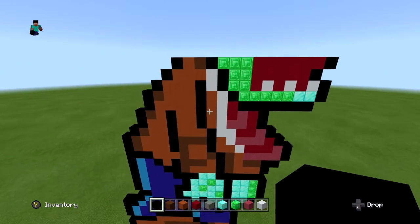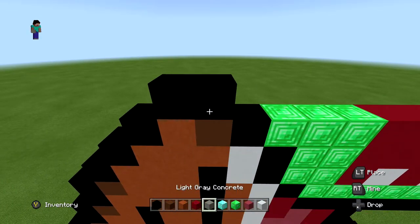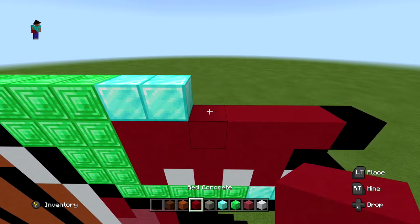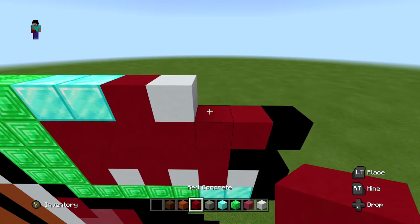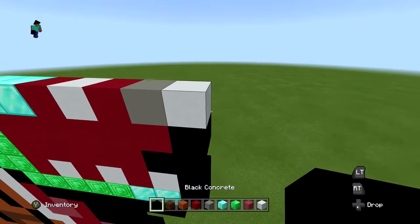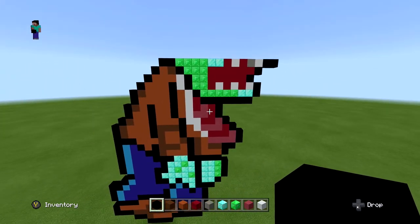For the next layer, start in one block and do two black, then four blocks of emerald, two blocks of diamond, then red-white-red pattern, one light gray, one white, and extend out with two blacks on the right side. When you're done it should look just like this.